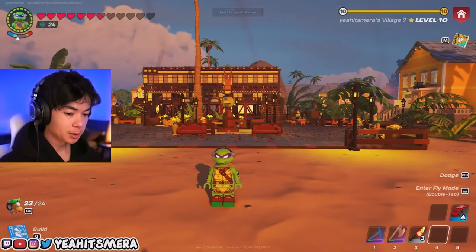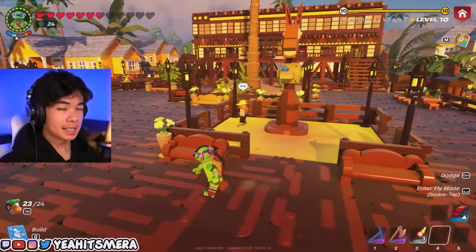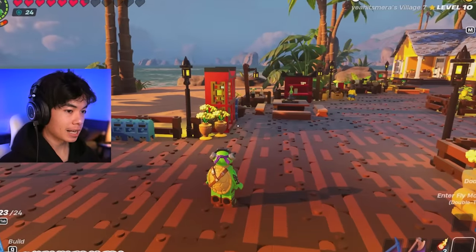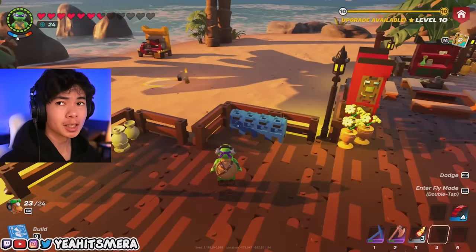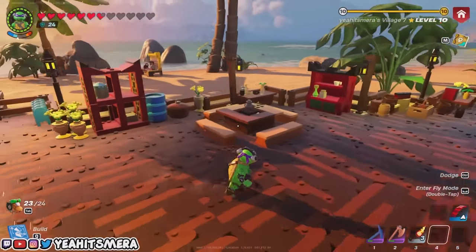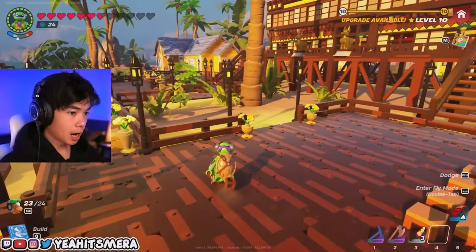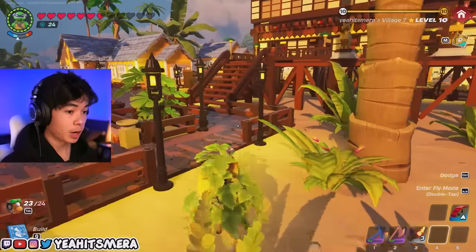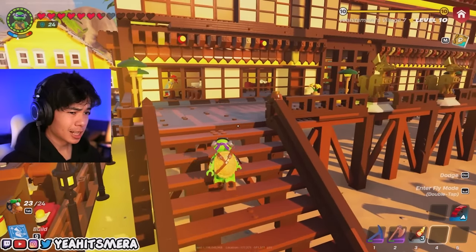This next one is from fellow YouTuber Mara — check her out in the description along with everyone else. This one is an entire beach boardwalk with a ton of different buildings and a lot of design as well. Tons of plants and tons of decorations, which really brings this place together. This one was built in sandbox mode, but it doesn't take away from how impressive it is. She also left in some of the natural plants that spawn into the world — that's definitely a nice touch.